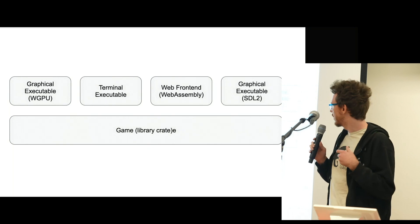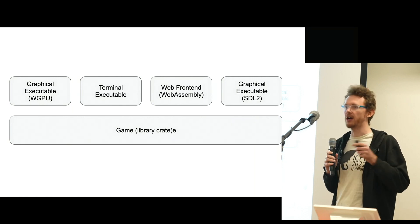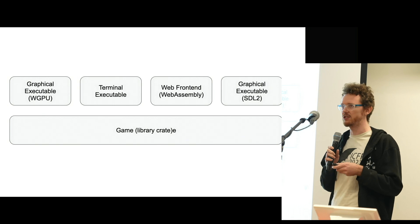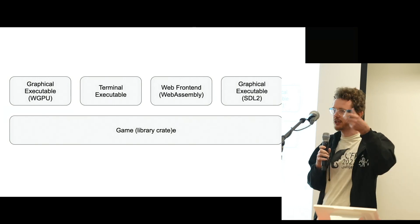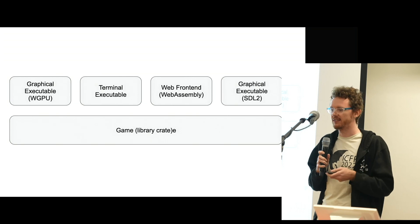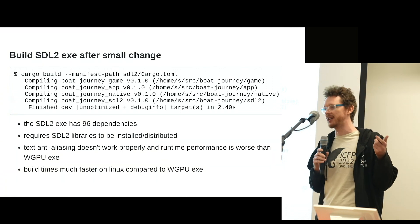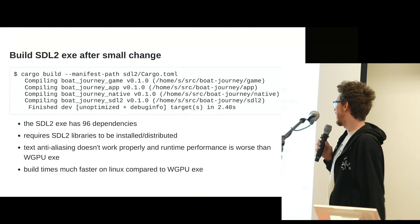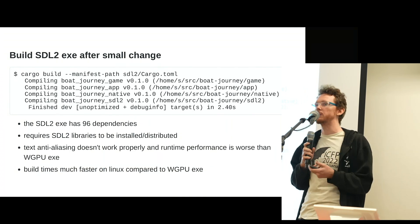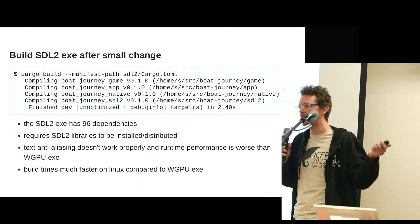I had the idea of trying out SDL2, which is an abstraction of input and rendering that's popular among game developers. It has the advantage of being a shared library you install via your system package manager, with just a thin layer of Rust bindings. So it has very few dependencies and should be faster to compile. Sure enough, this got debug build times down from six seconds to two and a half seconds, which is pretty cool. It's not really suitable for distribution as the actual released version of the game, because it requires a runtime dependency I'd either have to ship with the game or ask users to install.